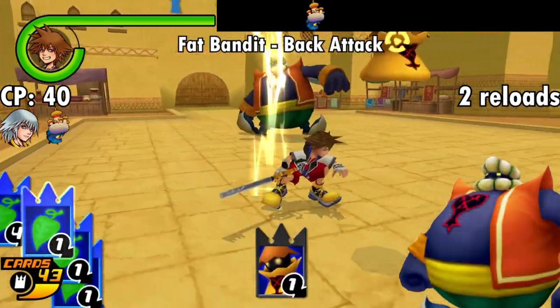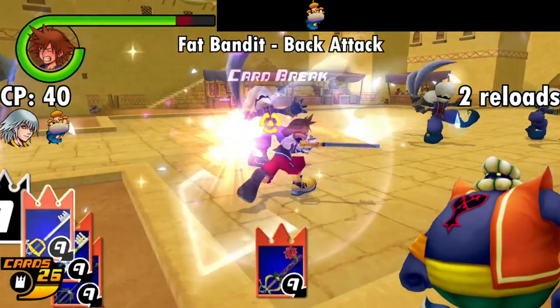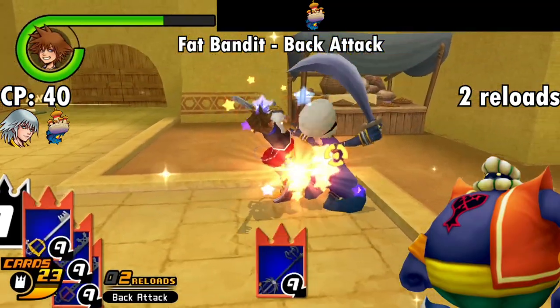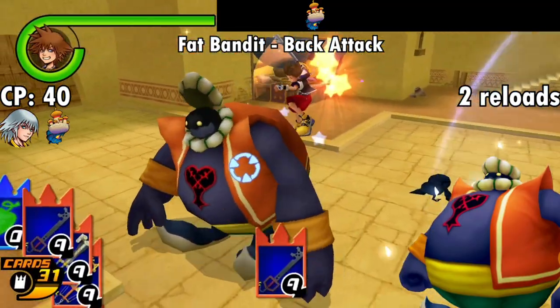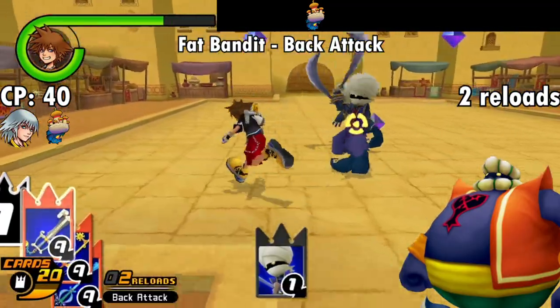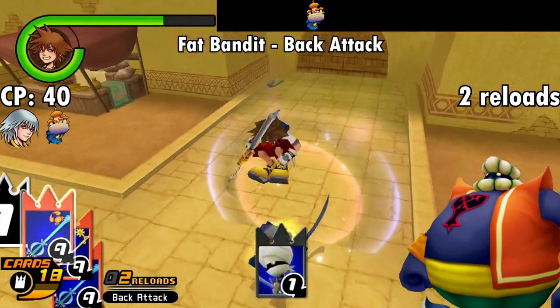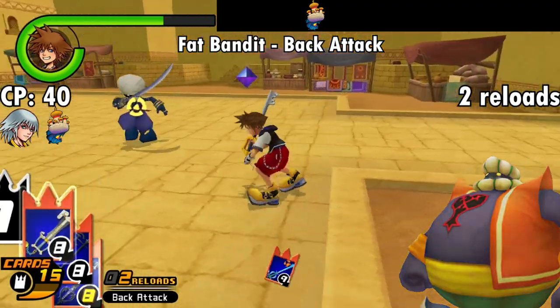Next is the Fat Bandit, which sort of applies a reverse of the Large Body's guard effect but onto other enemies. The Fat Bandit's effect, Back Attack, comes at 40 CP and causes you to deal more damage when striking enemies from behind — much like how Fat Bandits can only be physically damaged through back attacks. It's not too bad, but it's kind of a worse version of a card you'll get later, and this one requires you to hit the enemy from a specific angle. Still, you get two reloads of increased damage if you manage to stab your enemies in the back consistently.